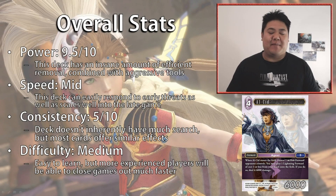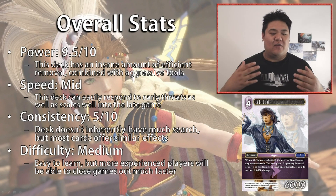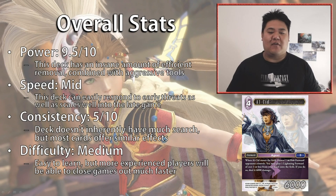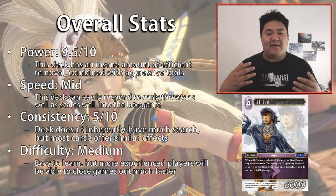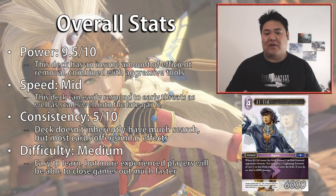In terms of consistency I rate about a 5 out of 10 — the deck doesn't inherently have a lot of search, but most of the cards have very similar flex, so there's a lot of redundancy. Even without much search, most cards will give you what you're looking for in most matchups. In terms of difficulty I'd rate this a medium — reasonably easy to learn, but a more experienced player will close games faster by making use of the hidden combos.